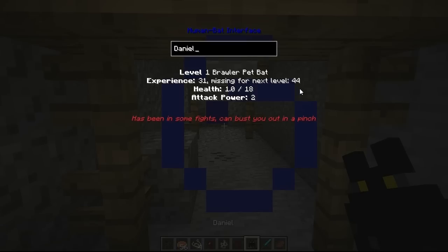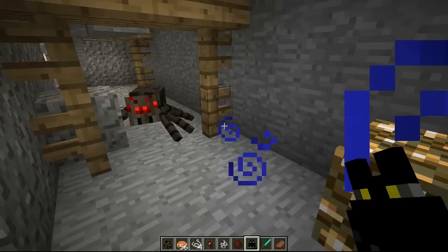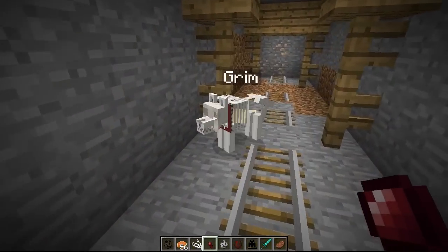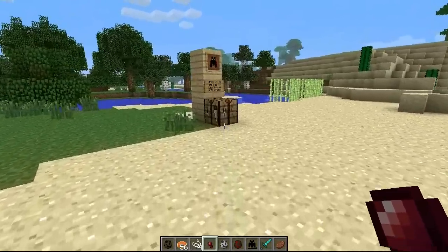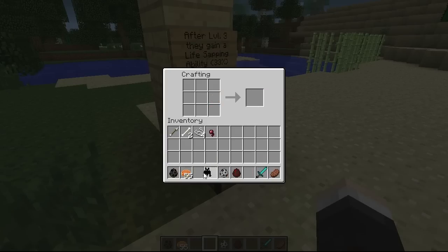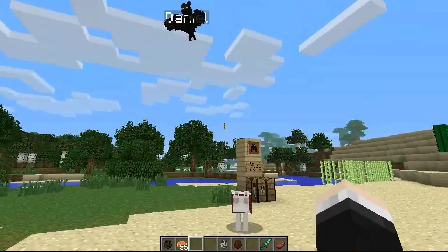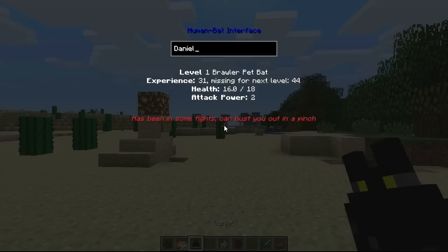Now I do want to show you what happens when Daniel gets really damaged. He's already too damaged to fight — when I press Q it just throws him onto the floor. We need to return to the surface. To reheal your bat so he can fight again, you need to go to a crafting table with a pumpkin pie and put them together in the same recipe, and it will give you a 'fed pet bat.' It'll change back to your name and he will come out again. When he goes down to one or zero health he'll need that pumpkin pie regen, but at least they don't completely die and you don't lose their levels.